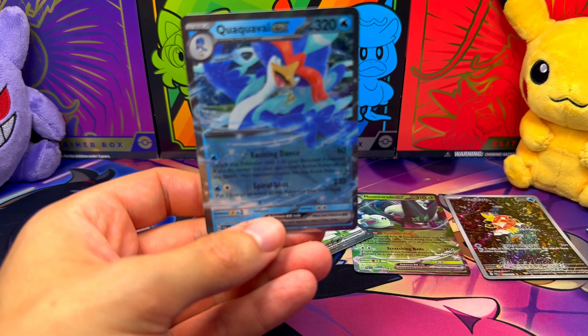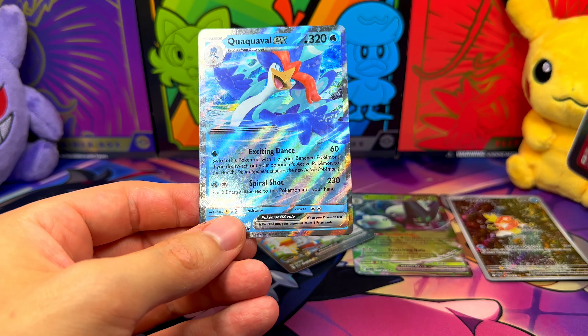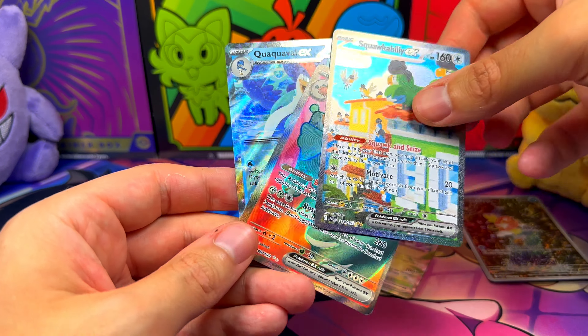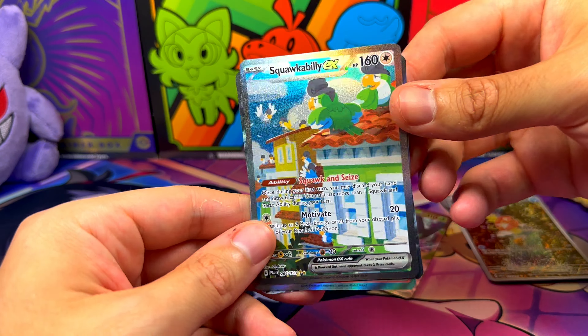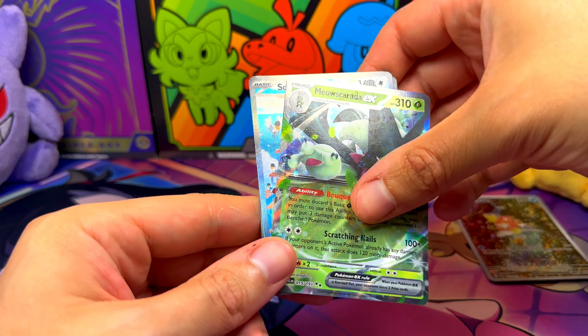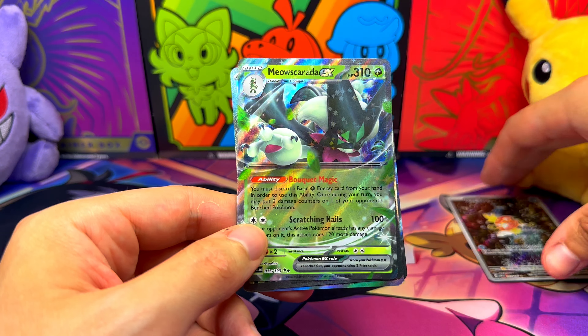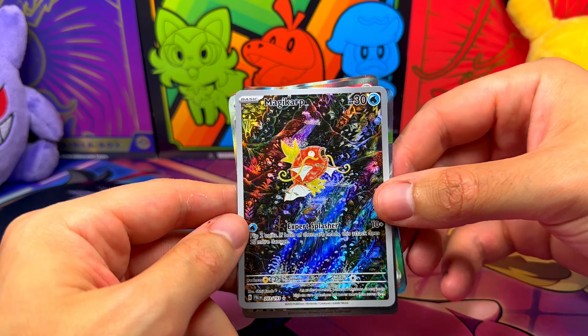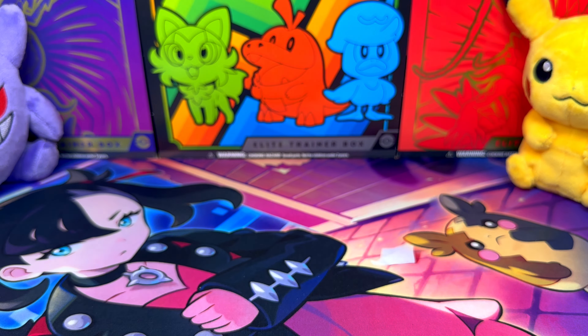At the end, we found one Quaquaval EX, one Copperajah EX, a Squawkabilly EX Special Illustration Rare, another Meoscarada EX, and finally one Magikarp Illustration Rare - so I'm very happy with this Pokemon pull.